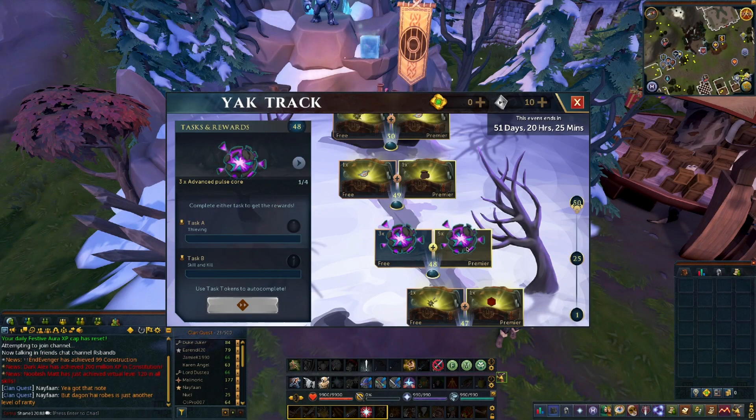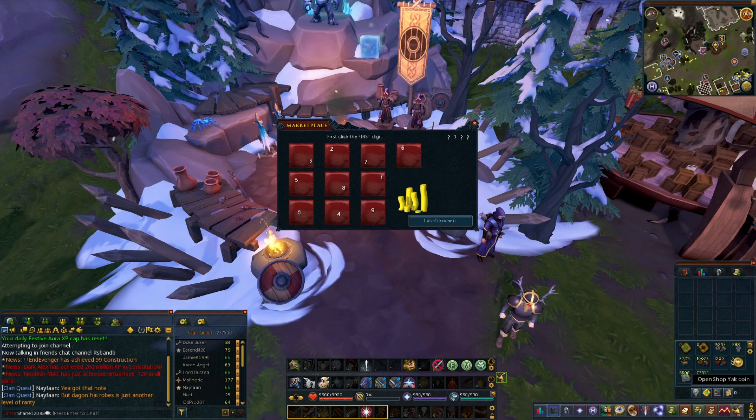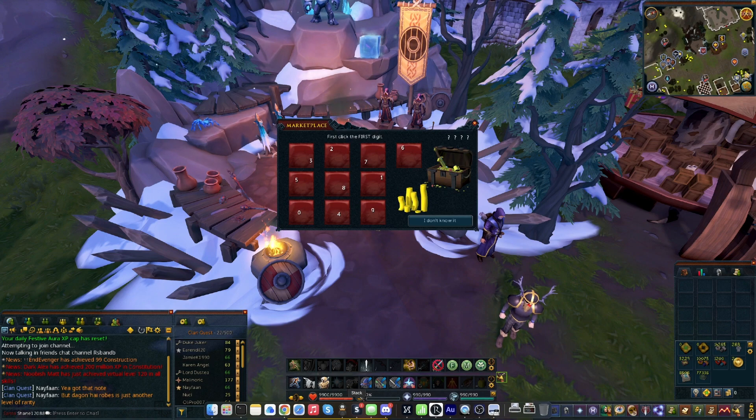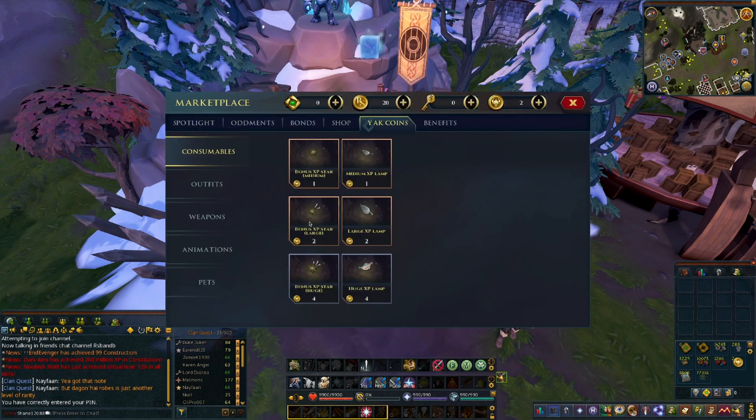I think we can move on to Yak Coins now. These, of course, were leaked through when the store was supposed to come out, when the update was supposed to arrive. But it's here now, and the idea behind this is that you can purchase pretty much any Yaktrak reward that has been on any Yaktrak, except for Yaktrak 1, I think they said.